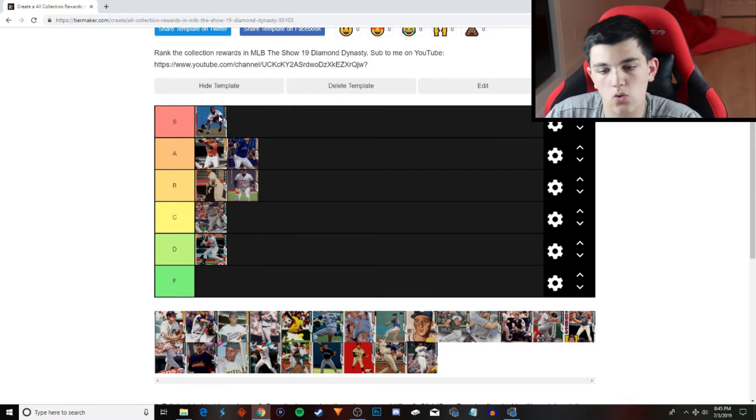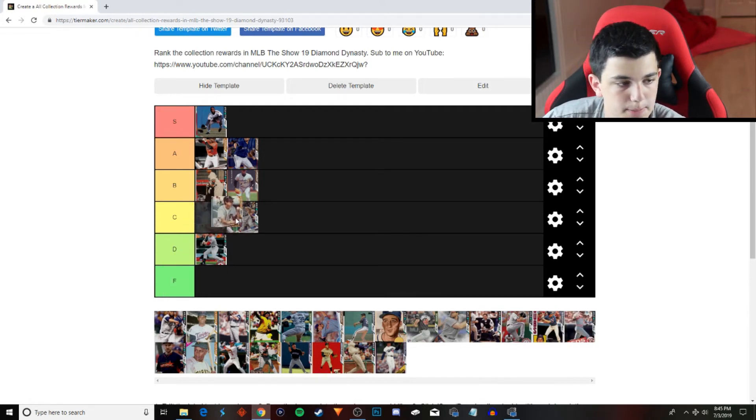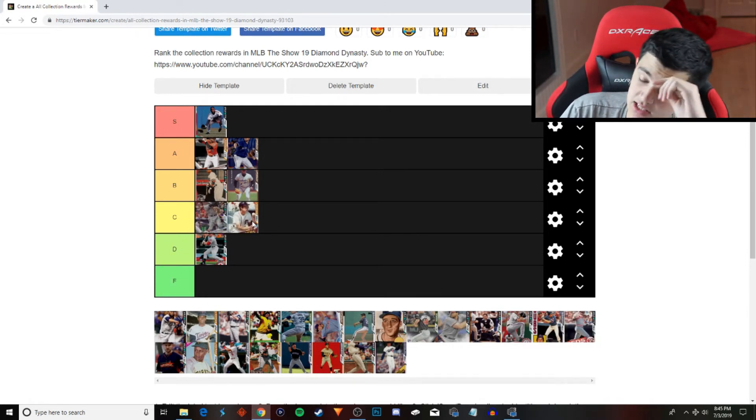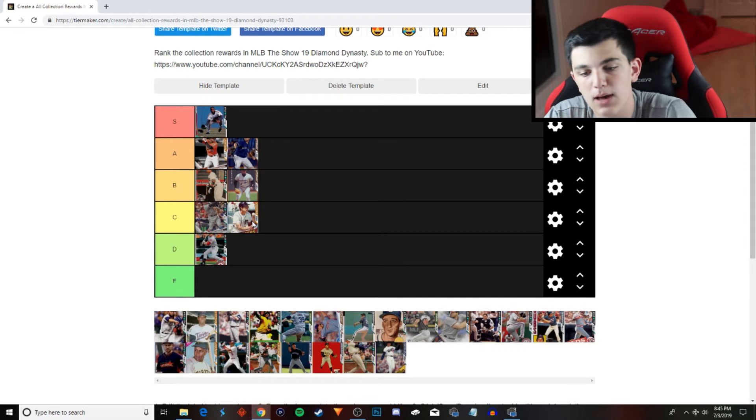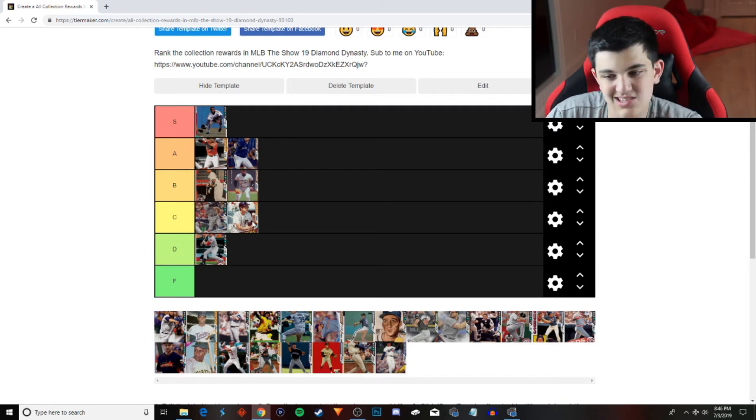Next is the Gold Alan Trammell, and he is going to go into the C tier. The reason why he's not D tier is because he's good at everything except for power. 89, 77 contact. 42, 36 power. 93 vision. 85 fielding, so he's a diamond fielder. He has 73 speed, so he's fast. But he's just nothing special.